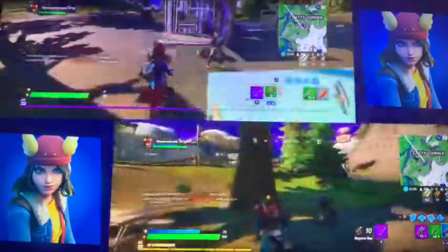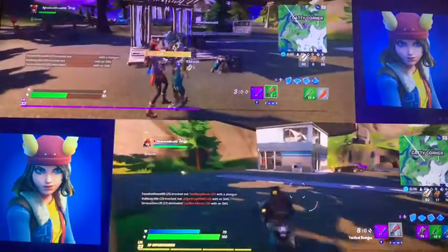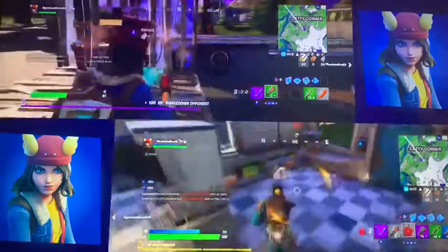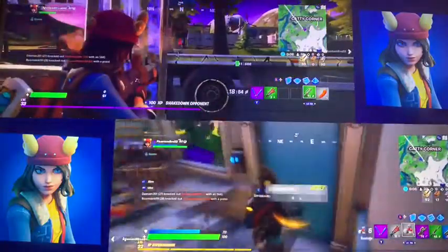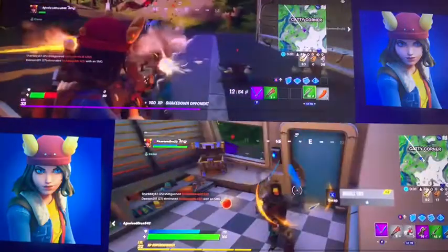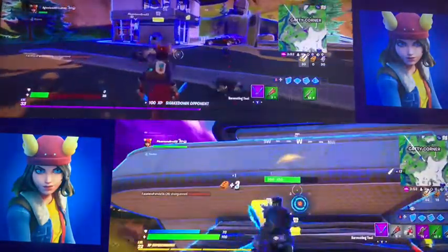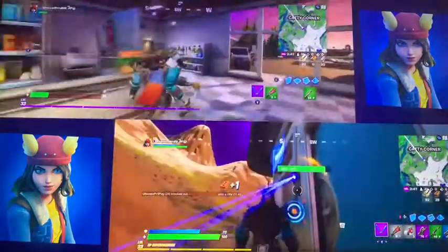This guy can't hit his shots but neither can I, so it's kind of fair. Just get this XP - shakedown opponent. Then get the achievement: do damage with AR, quick challenge. Why did I zoom in? I'm just at 20 health now. I'm going to scan this guy and it's going to be a rapid fire in this chest.